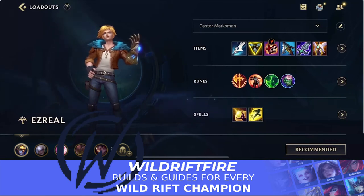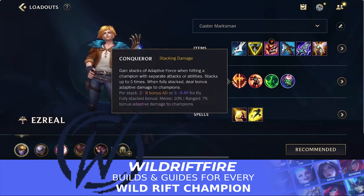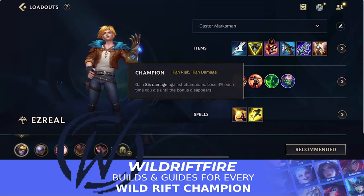As long as you have Manamune, Trinity Force, and Serylda's Grudge, you will be completely fine — after that you can build whatever you want. For runes, Conqueror is still the best rune for Ezreal. It's really good and allows you to deal a lot of damage. With Ezreal you're in fights a lot, using your abilities constantly, so you gain those stacks a lot quicker.